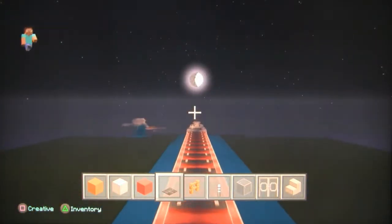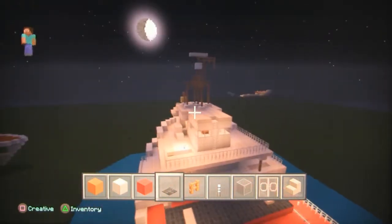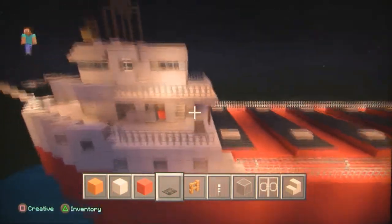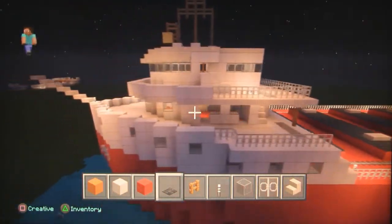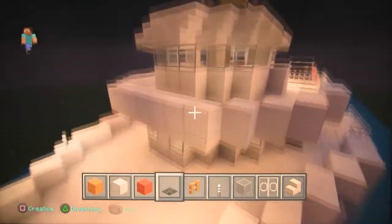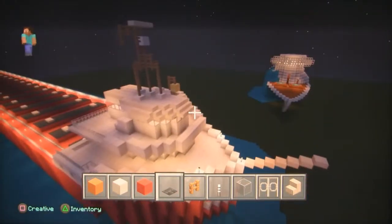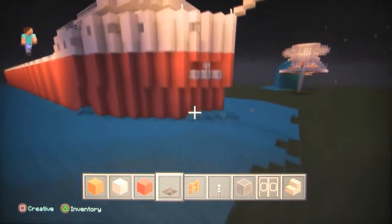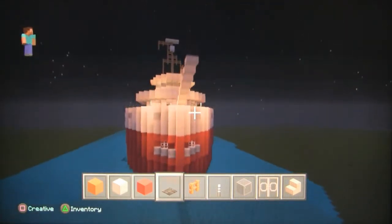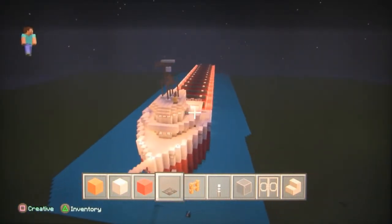I added the staircases and life rings here and here. And at the front I didn't really add much except for the staircases and the hood on the top, and the bell. Here's the anchors, and that's all the improvements that I've done.